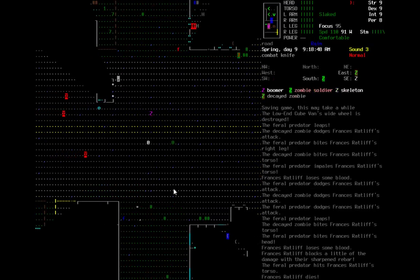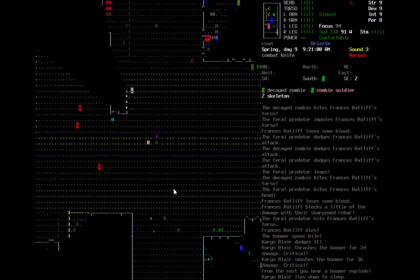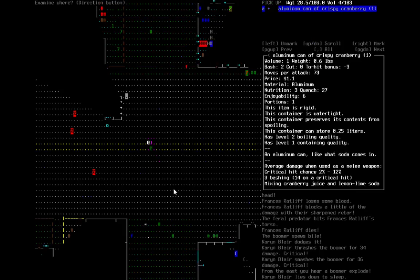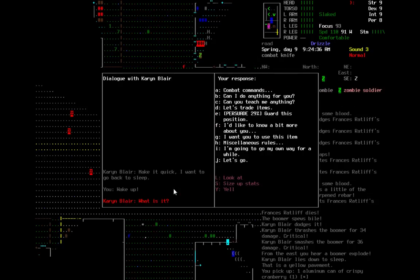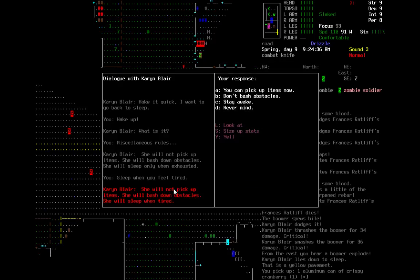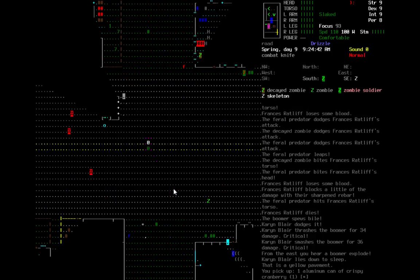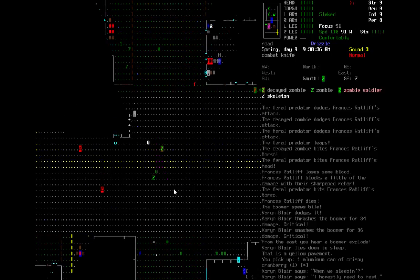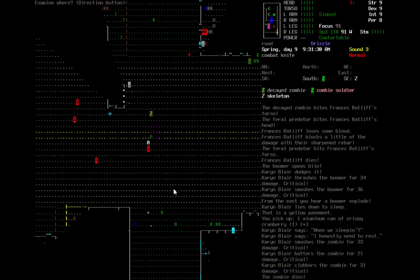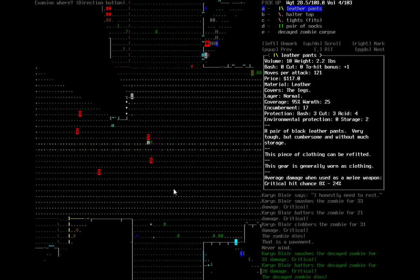The stuff here is not great, but Karen decides to fall asleep. Wake up, please. You need to sleep when you're exhausted — but right now you have some zombies to kill. I know you need to rest, but no rest for the wicked. Nothing good there, just clothing.